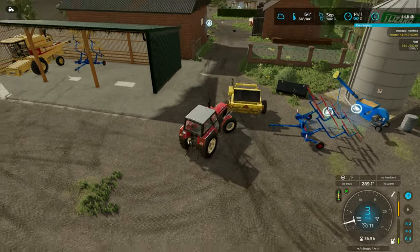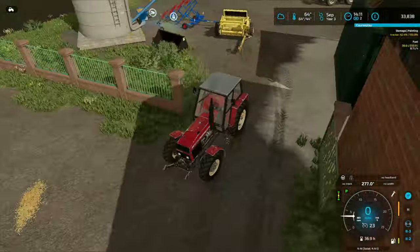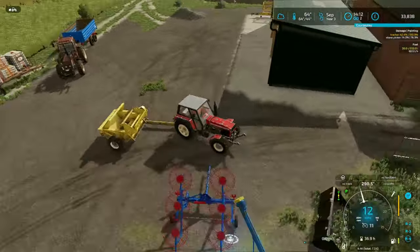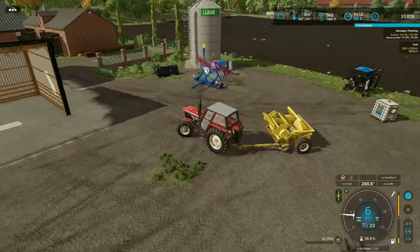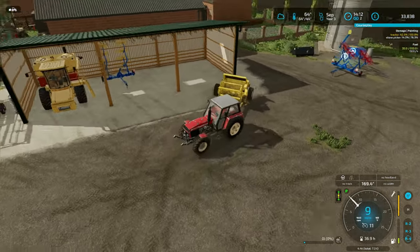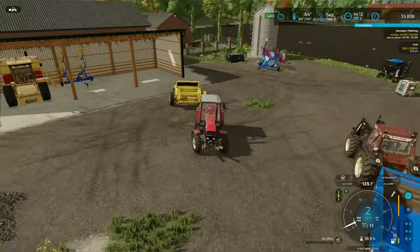Just get everything put away neatly. Put the stone picker in there for now. These are not going to live there - they're going to go in the yard, but for now they can just be put away to make it look a bit more tidy. I need to find the weight for this tractor. I'll get all this put away off camera and I'll be back with you when we're filling the seed drill up with seed.